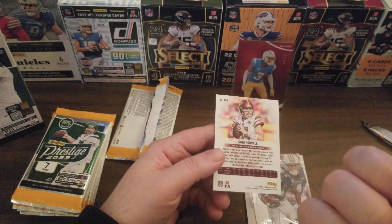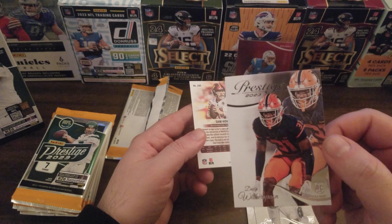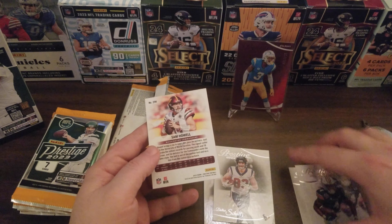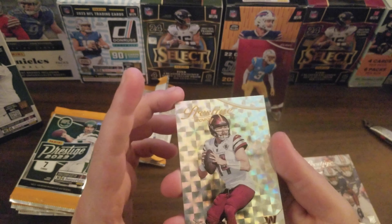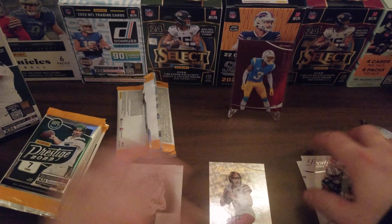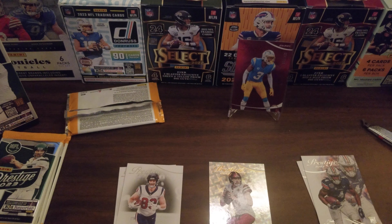Devin Witherspoon — not in the Seahawks uniform, but still, it's a rookie card, so nice. That's actually the second rookie card. Sam Howell, and this is an Extra Points card — very shiny looking, nice card, probably not worth that much, but nice looking. That is the first pack, and we already got the numbered card. Let's see if we can get some more.